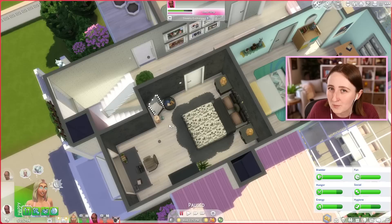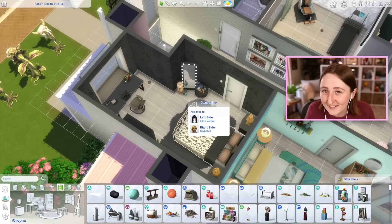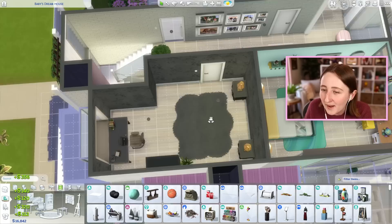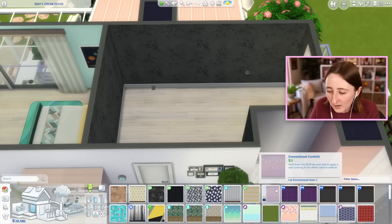My sim's sister just moved out, so we've got this bedroom that we can convert into a baby room, and I thought that maybe we could decorate it together. Annoyingly, this baby is gonna narrowly miss the infant update, but that's fine. We're gonna make a nice little nursery anyway. We should have plenty of money, to the point where we don't really have to worry about budget for this, because this room was kind of expensive before.